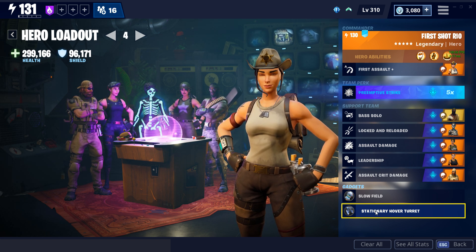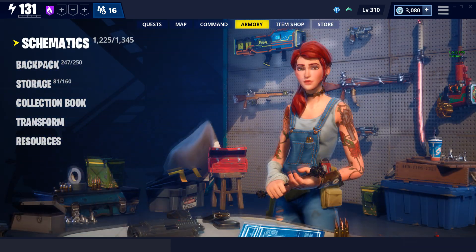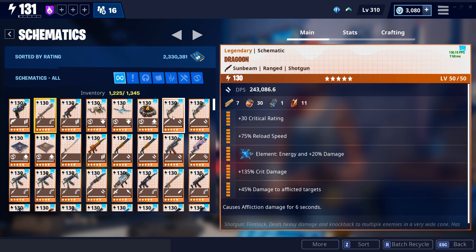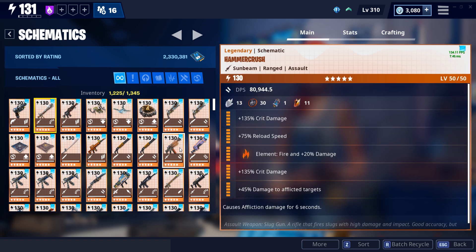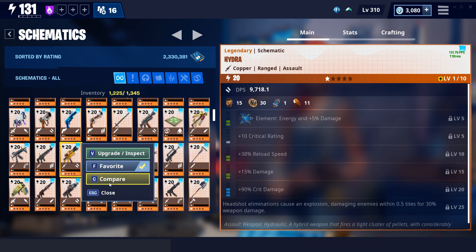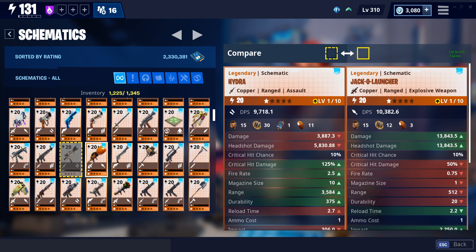Before we head into gameplay, let's go over the weapon loadout. Rio focuses on a specific set of assault rifles. You're going to want a Bundle Bus in your first slot, a Dragoon in your second slot for some AOE clear, and the last slot is where it gets up for debate based on personal preference. I personally recommend the Hammer Crush, and we'll compare the stats to explain why.